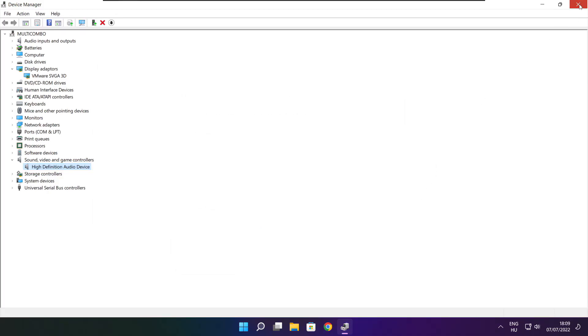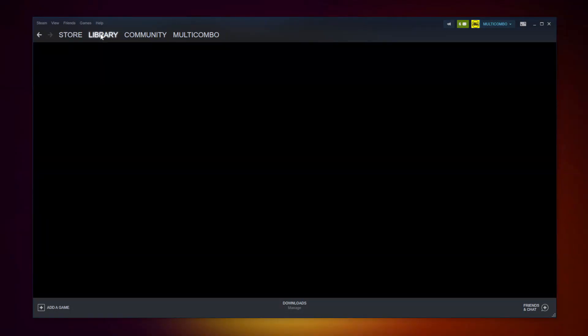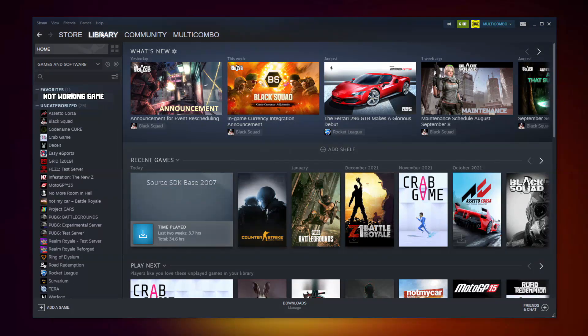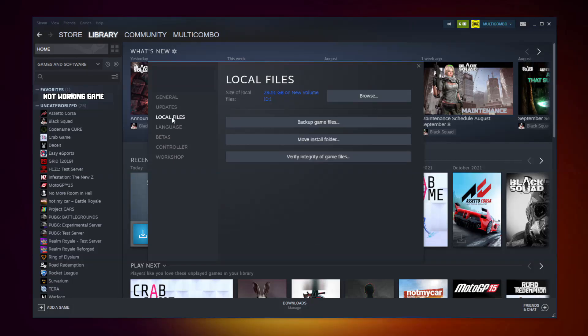Close the Device Manager window. Open Steam and go to the Library. Right-click your not-working game and click Properties. Click Local Files, then click Verify Integrity of Game Files.